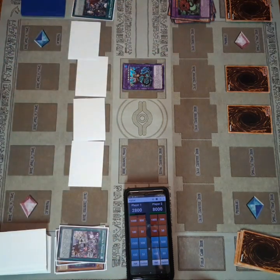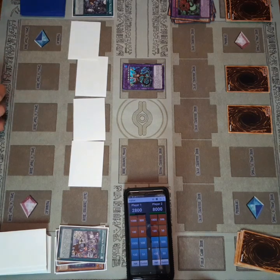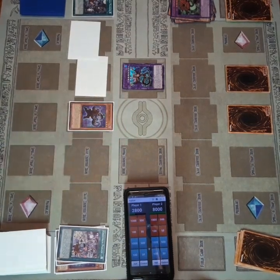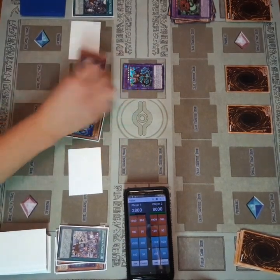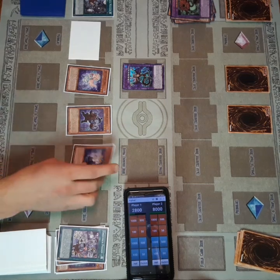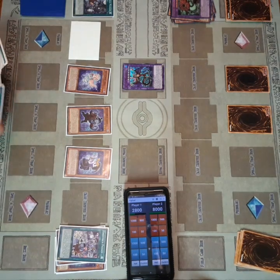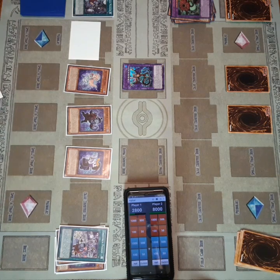Now on my turn, I activate Ghost Trick Mansion — the main field spell you want to get into later for the beatdown version, because you can't do damage while Parade is on board. I flip my Stein, flip Mary and Jiangshi, and this is the moment where I add Mummy to hand and summon Mummy.